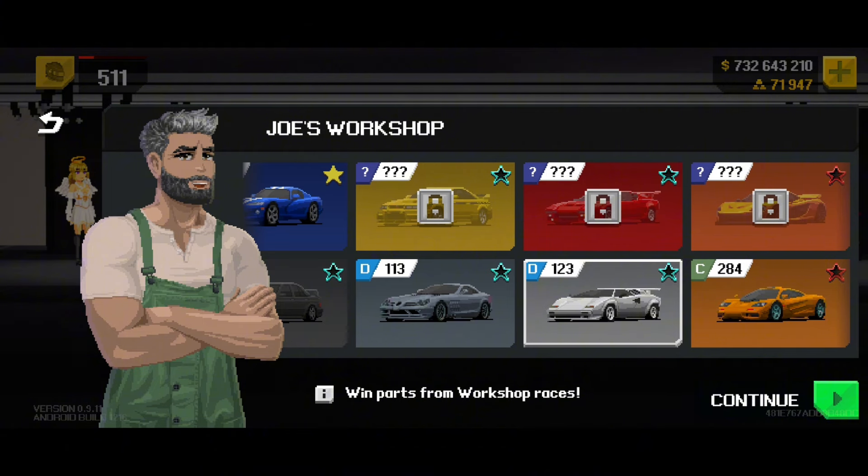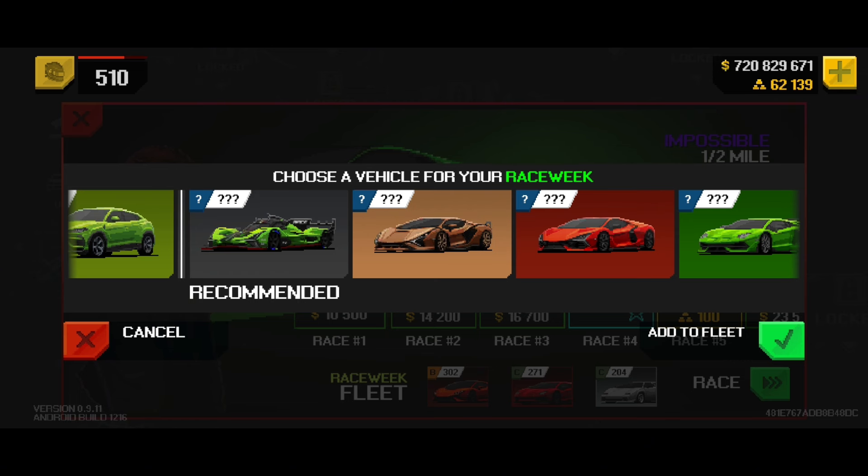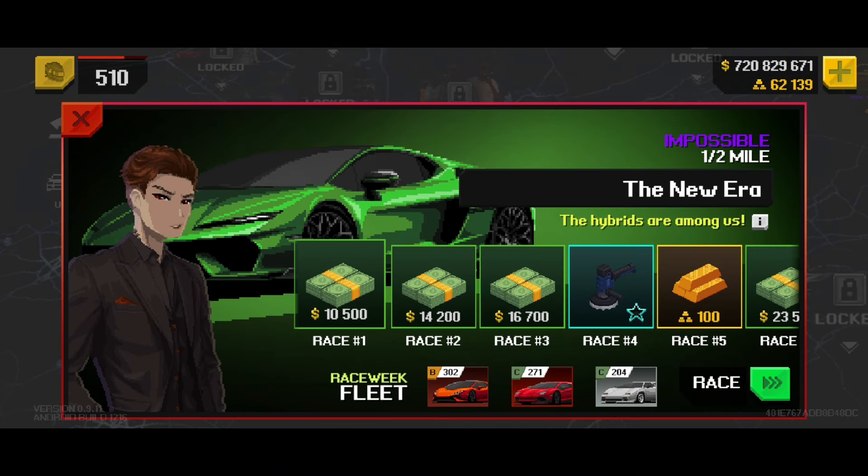The old Countach can be restored from Joe's workshop. The Lamborghini Urus was available in crates at a 10x drop rate — you can get it in this event as well. From the recommended section, all these were in car packs which are no longer available. So as I have said earlier, we are going to choose a race fleet of free-to-play cars and see if we can finish it.